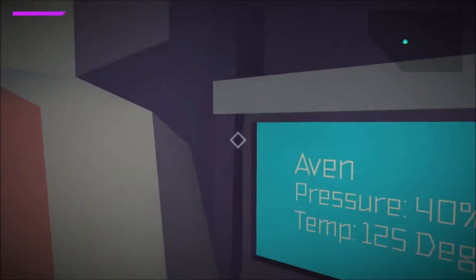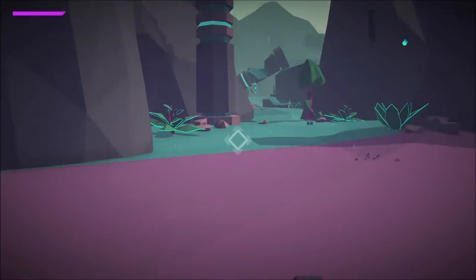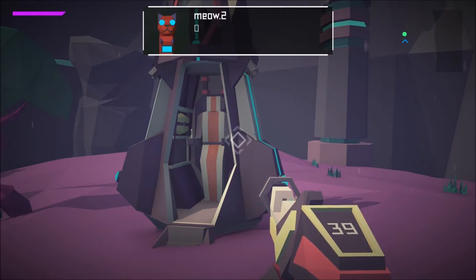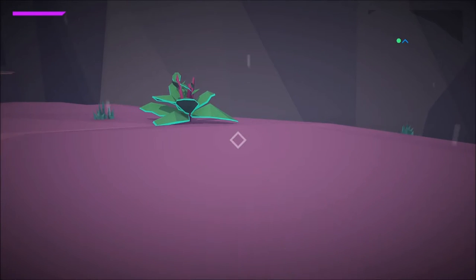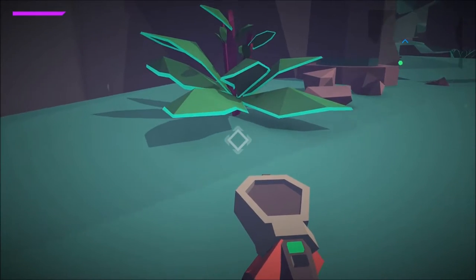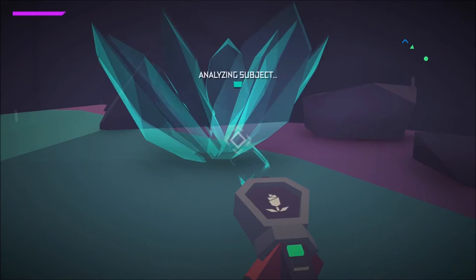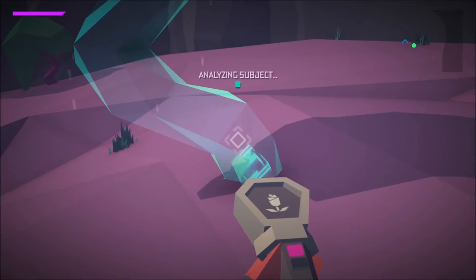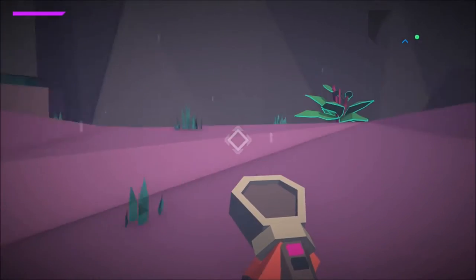Alright, we're on a pod. Pressure is 40%, temperature is 125 degrees. Right, how do we get the scanner off? Right bumper. Press up, A — we've got the scanner. Can I scan this? Scan this. I'm just going to run around scanning loads of random stuff. Can I scan that? I wonder if I can scan the grass? No. Scan that. Let's go and explore a little bit.